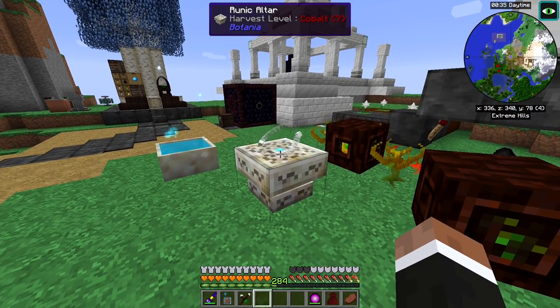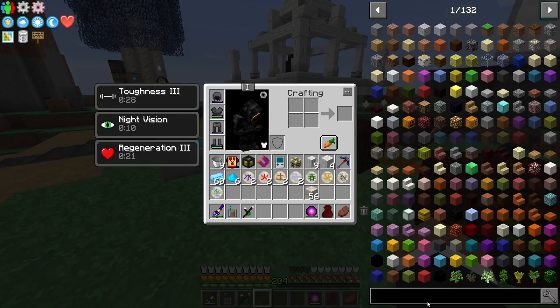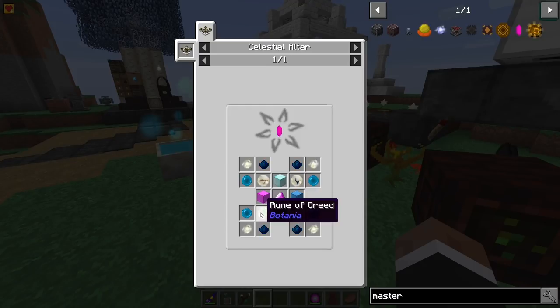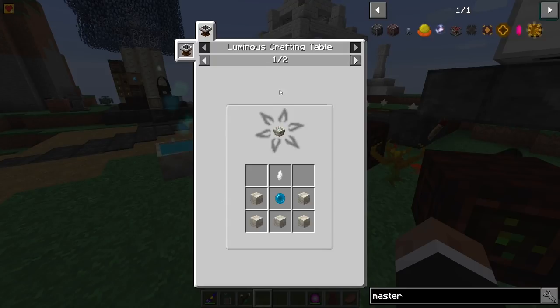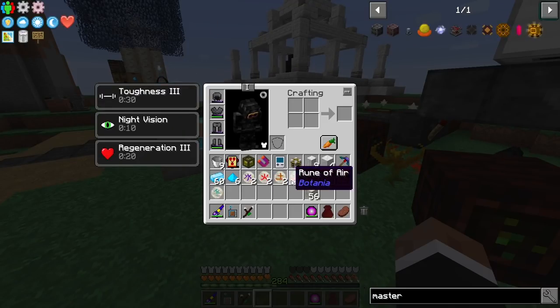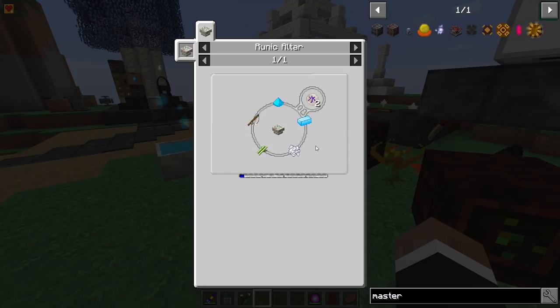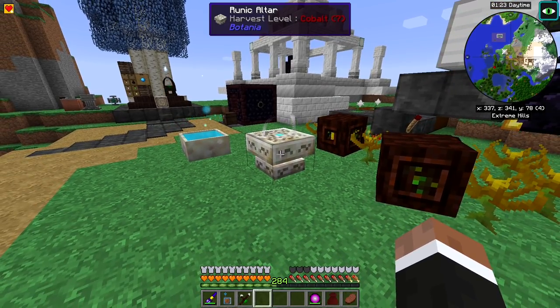Since last episode I made the runic altar and some of these runes. I'm still going to do the final runes for the master infusion stone — we need the pride, sloth, greed, and gluttony rune, which we'll make on camera. The altar recipe used a mana diamond or mana pearl surrounded by living rock and a rock crystal. The rune recipes are all their default recipes, just easy base Botania recipes — nothing has changed there.